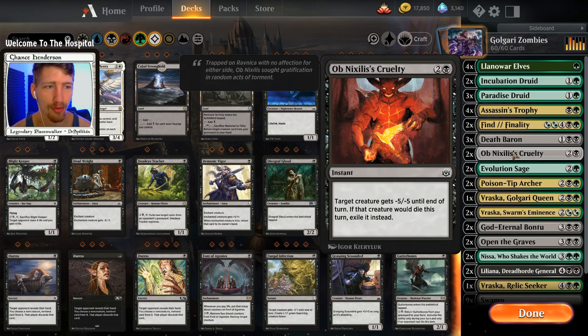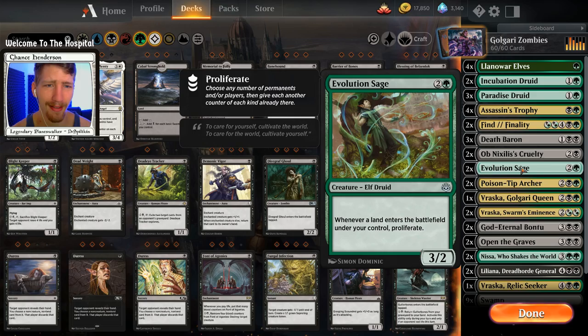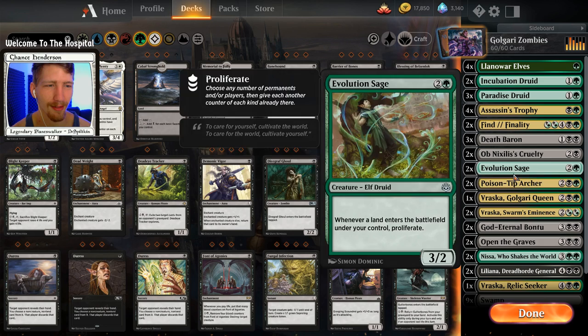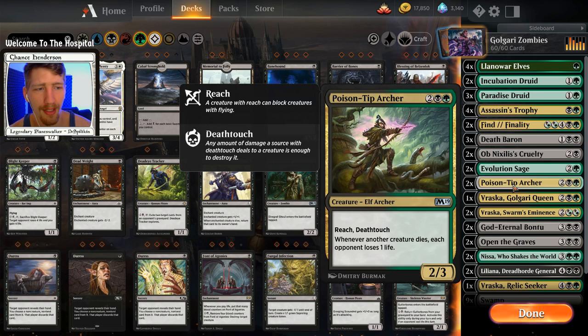We have two copies of Evolution Sage to try and help proliferate our planeswalkers or our zombies that can get +1/+1 counters — Evolution Sage is really more of a fun card in this deck than anything else. We also have two copies of Poison-Tip Archer, which deals one damage to each opponent whenever a creature dies, whether it's ours or theirs.